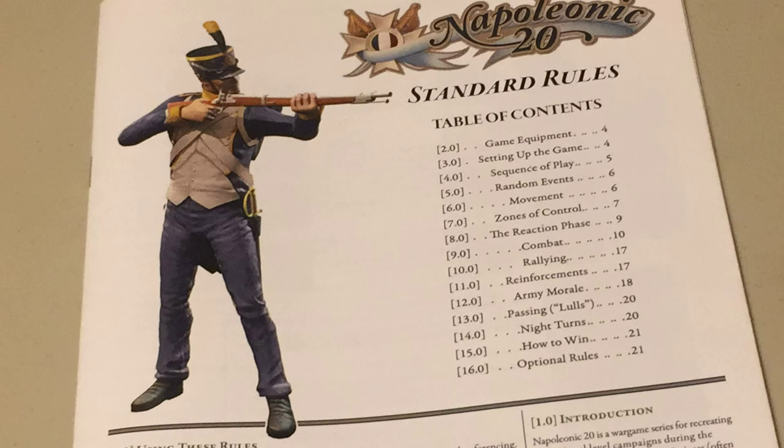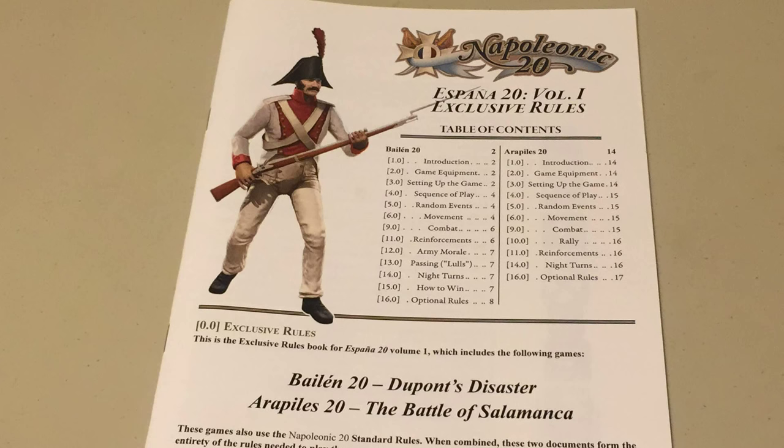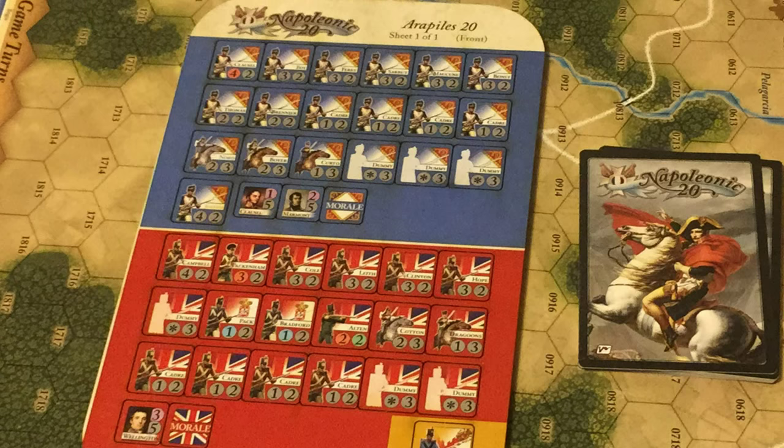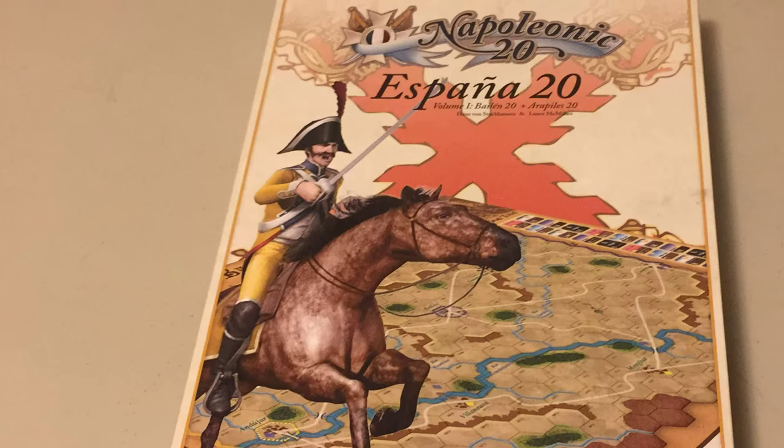The game includes a 28-page standard rule book, currently version 4.0 of the Napoleonic 20 system. The game also includes a 20-page exclusive rules book with specific additional rules for Bailen 20 and Arapiles 20. And of course, the game includes the map, cards, and counters for Arapiles 20. But for now, let's play a game of Bailen 20.